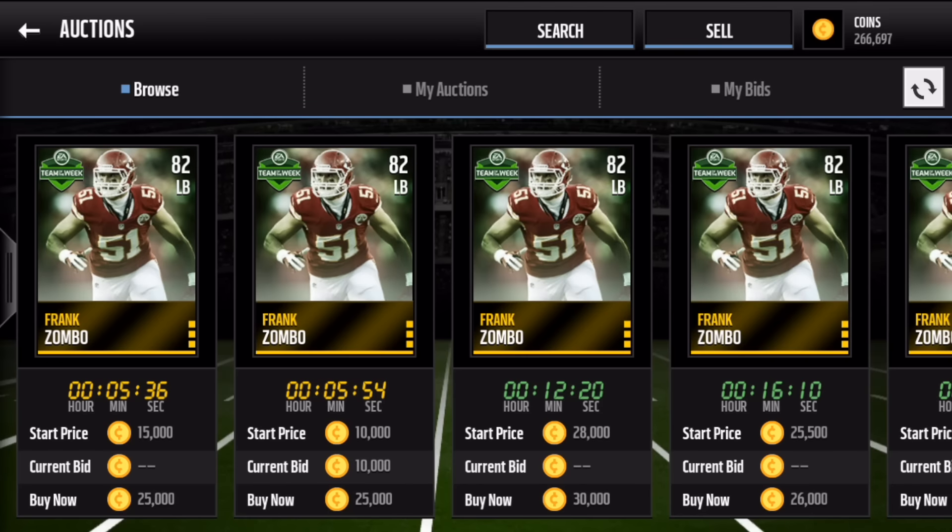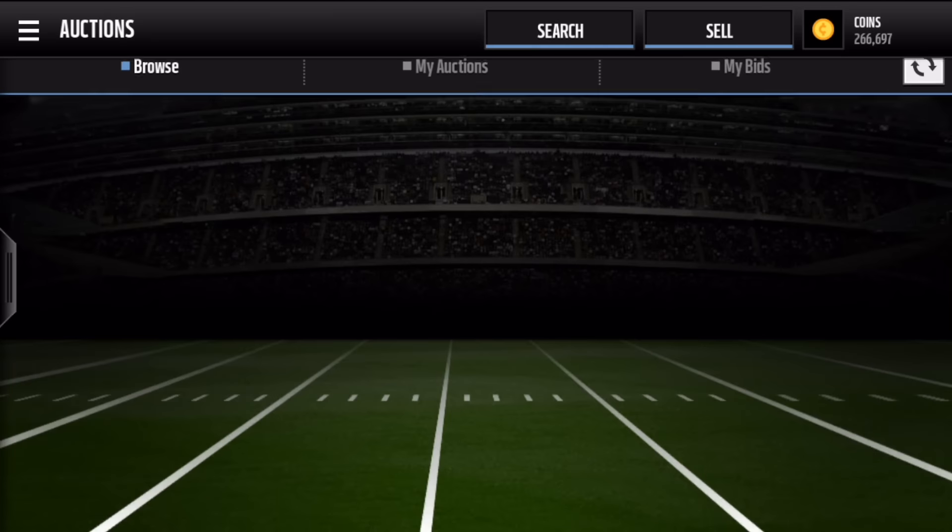So last one — Frank Zumbo, 82 linebacker, Week 13. So those are the ones that we want to get for that set.